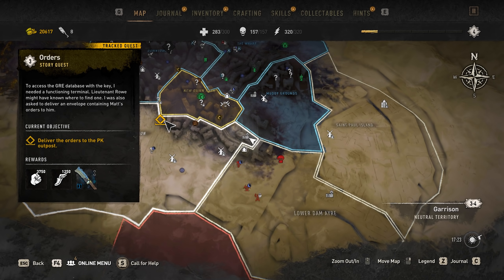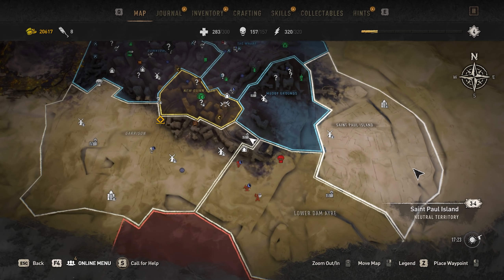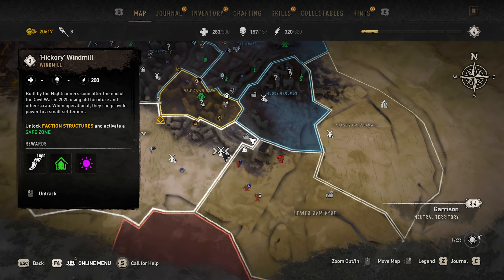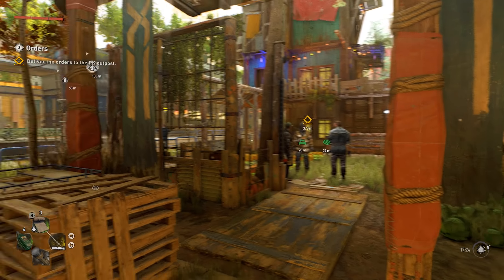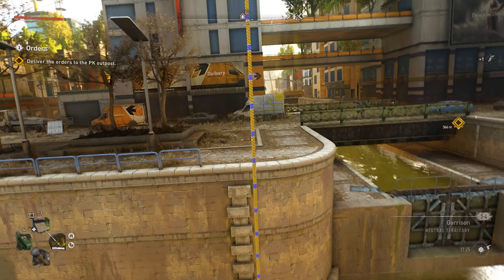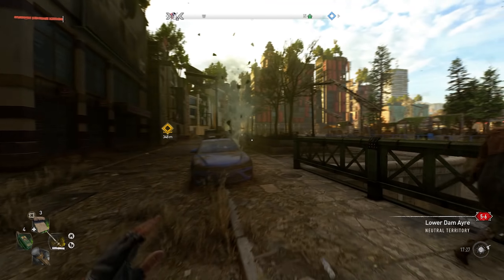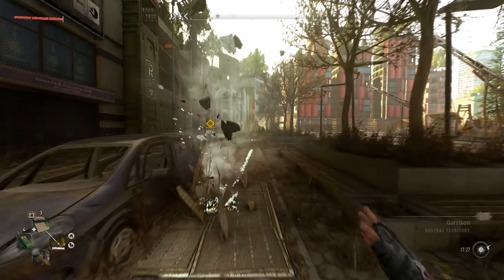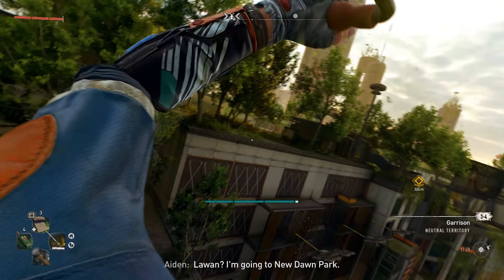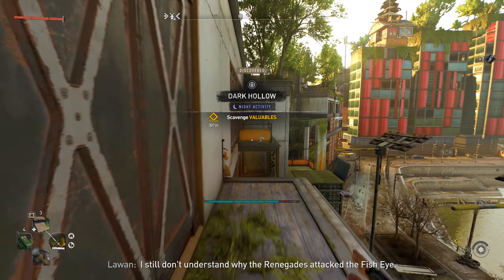I'm making sure it's not running me all the way across the map when I should be doing other things. I might knock out a windmill in this Garrison region since it's kind of on the way. Heading to New Dawn Park — apparently Roe went there. I still don't understand why the Renegades attacked the Fisheye.